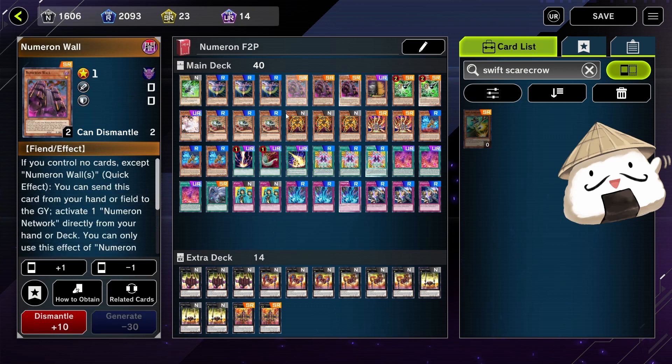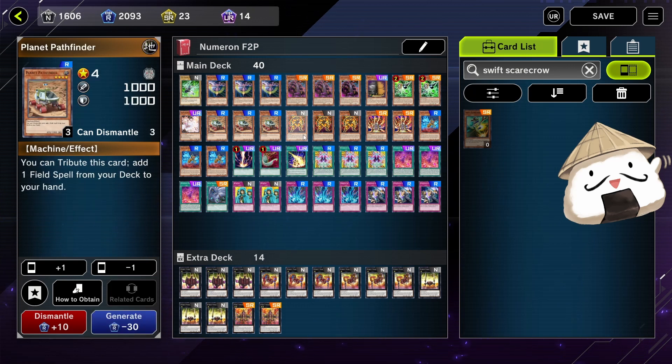These two cards — Numeron Wall and Numeron Network — will start off your combo. I don't have Terraforming, so that's why running more copies of these cards is good. But if you have Terraforming you can add it. This deck is working pretty well without it — I've got a hundred percent win rate so far.